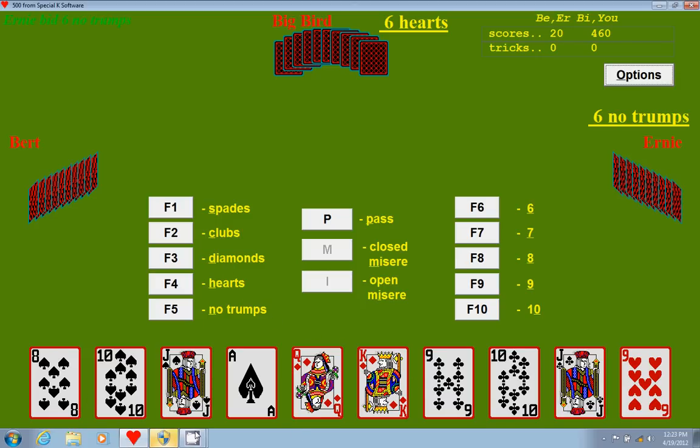Now let's get a little bit of practice. We'll start with bidding. The first person to bid was Big Bird, my partner, and he bids six hearts. The idea behind bidding is that you bid a suit and a number, and this number corresponds to how many tricks you think you can take in that suit, and hearts is what you want trump to be. So a six hearts bid is saying he thinks he can take six tricks with hearts being trump. Ernie says six no trump — meaning there is no suit that is trump — saying he thinks he can take six tricks, which means he probably has a whole lot of high cards.